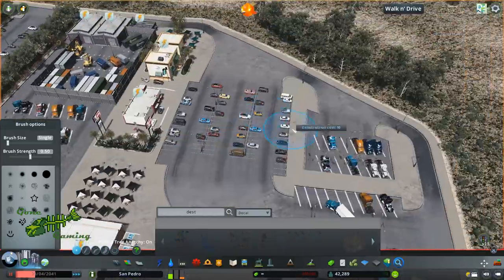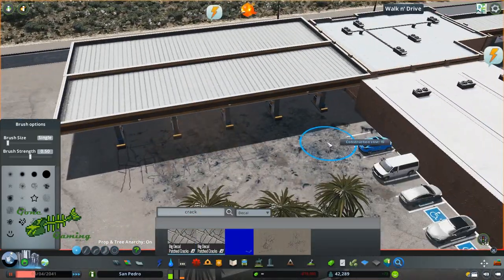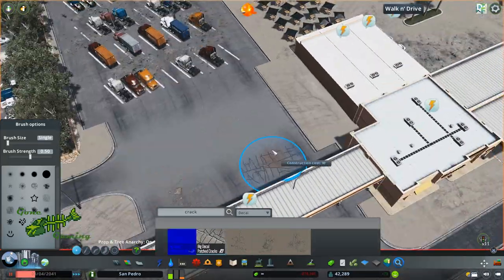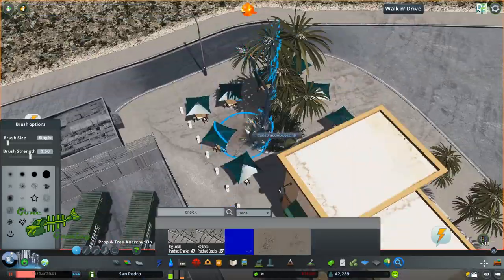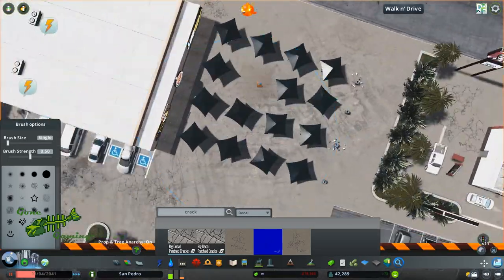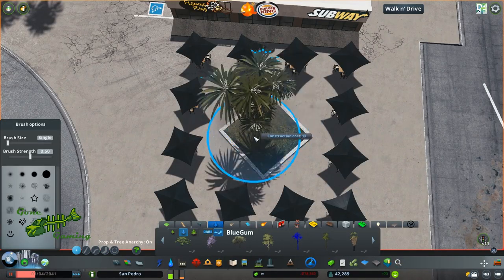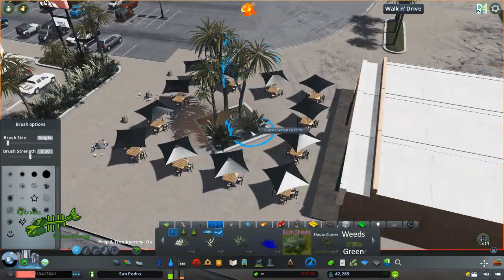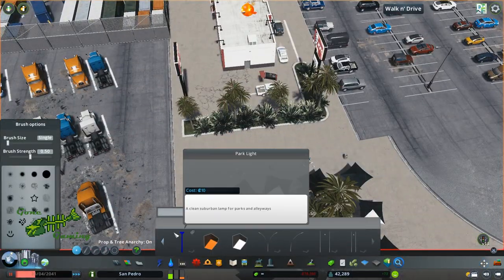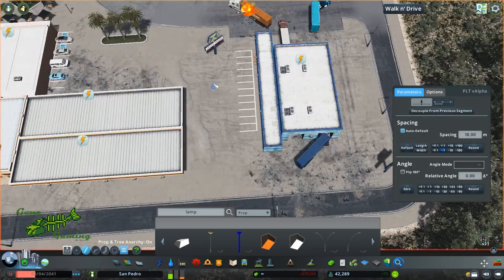I typically put the detail decals down in areas of high use - where cars are, where people are going to be walking, congregation areas, and on those curbs because those can get a little blank. Now I'm going to go through and add some different parking lights and lamps to brighten up the space, because it was a little dark in some of those parking lots during the evening hours. I'm also adding another plant - I thought there were too many chairs and tables. I'm going to let the music play out and I'll see you on the other side for the live play.